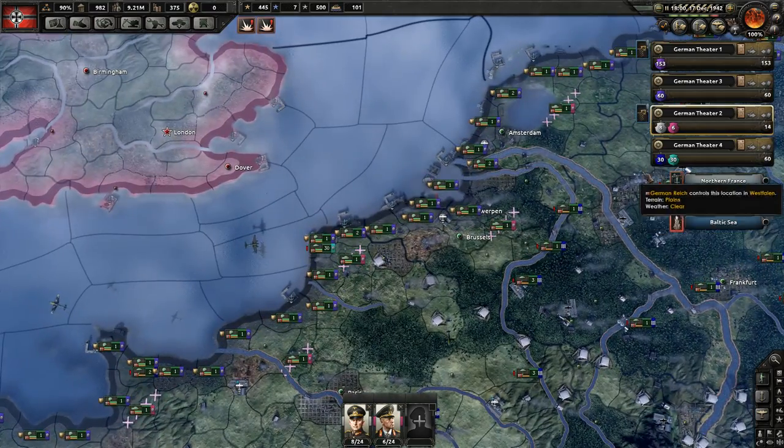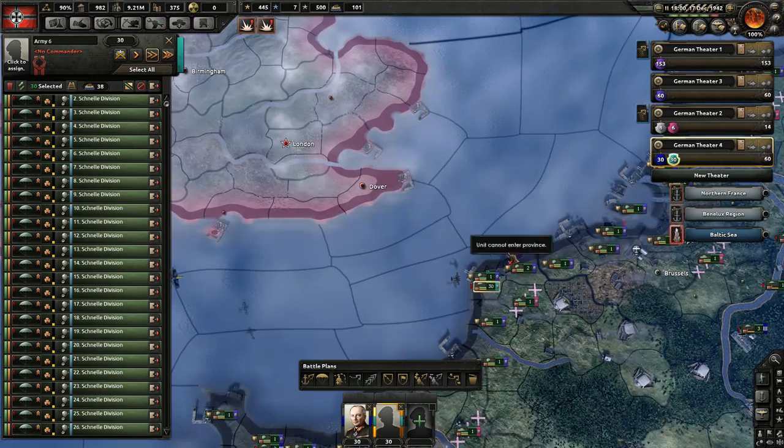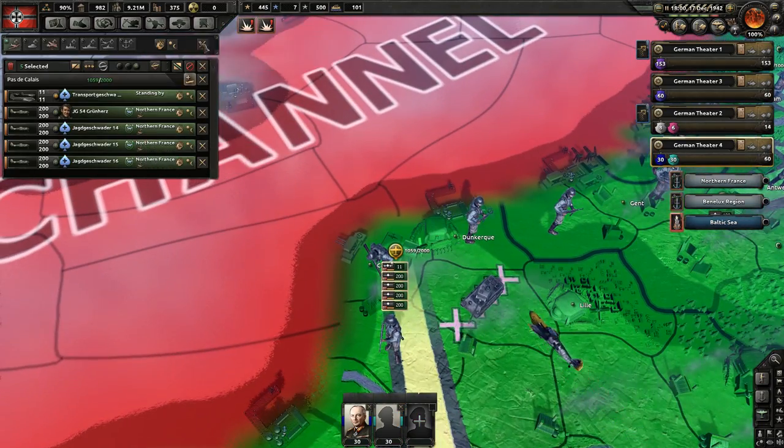So here we go with paratroopers. We've got a bunch of them here and we're going to do an invasion - a paradrop into the UK.